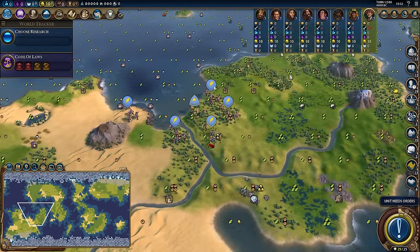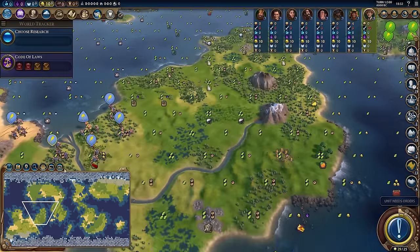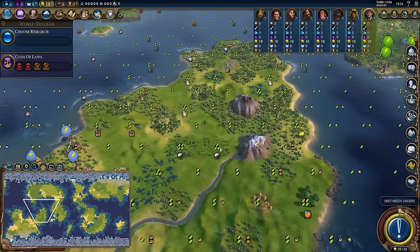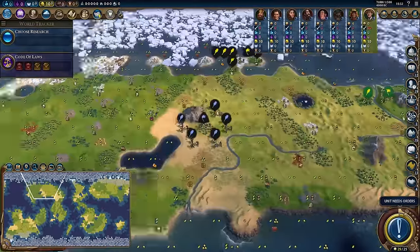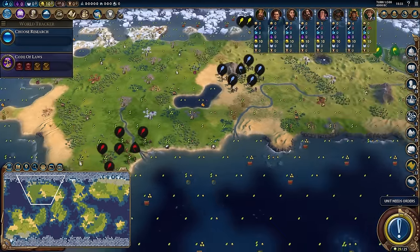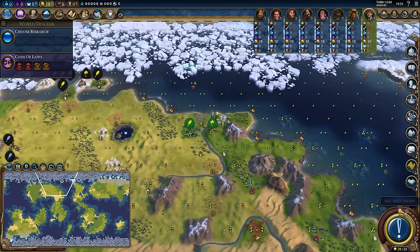Even looking at Sweden's start location — look at all these pearls around. They could do a really interesting coastal game. They have lovely land: a sprinkling of hills, a sprinkling of marshes, a sprinkling of resources, plantations, deer, diamonds. We haven't even revealed things like horses or iron — those are also going to improve the quality of your land. And your land quality can be thought of as basically how many yields can I get per tile per worker — like how much can I get out of a tile?